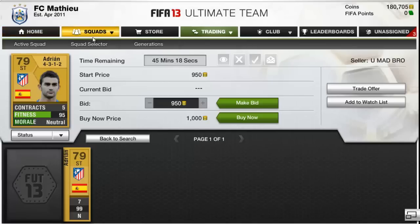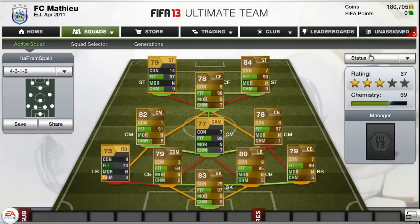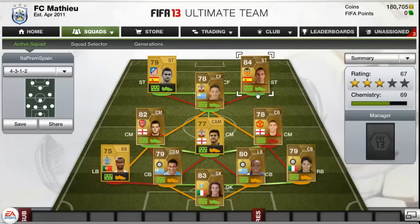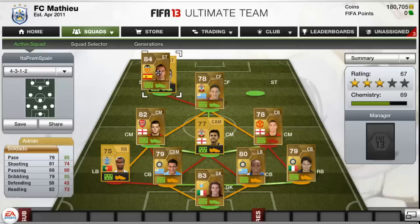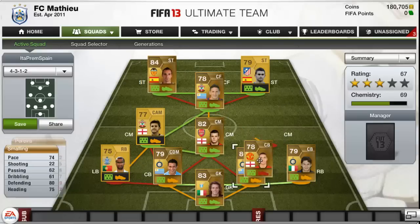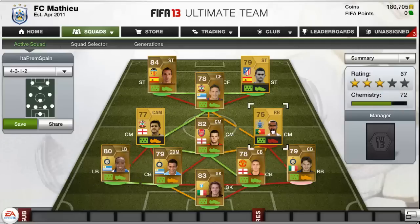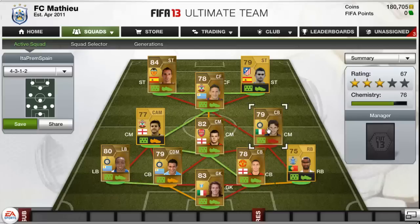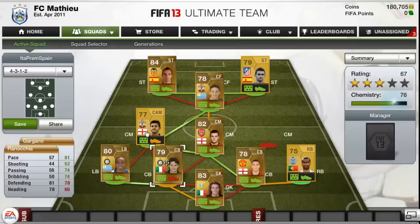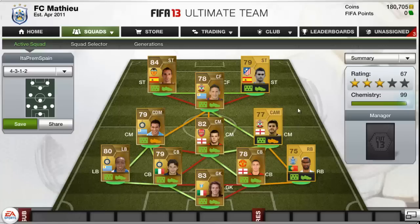I think that's going to be it for the team but I'm going to have to jumble it around. I'd swap those sides for them — Wilshire needs to be in the middle, Smalling obviously needs to be centre back, left back... there we go — 99 chemistry as you can see.